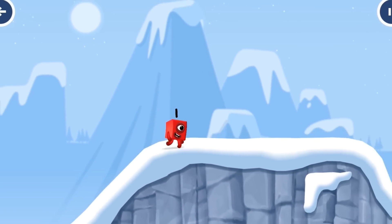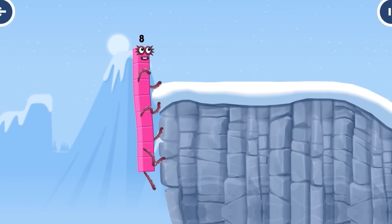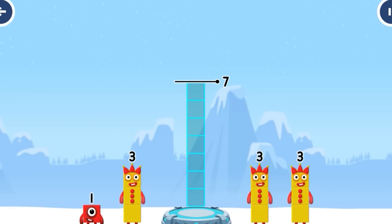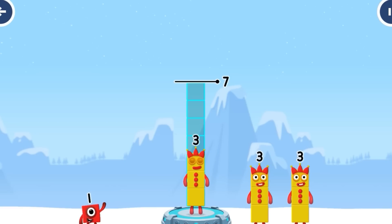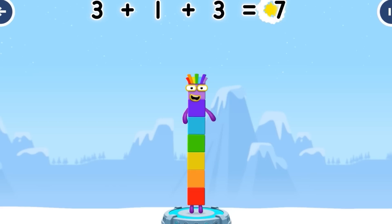How is one going to get up there? I am 7! I am 8! Octoblock coming through! Add number blocks to make 7: 3, 1, 3. You got it! 3 plus 1 plus 3 equals 7.